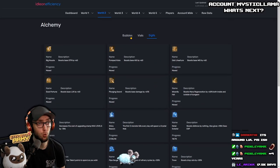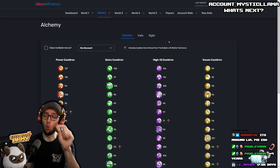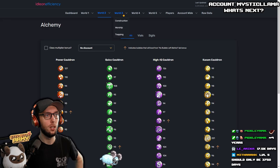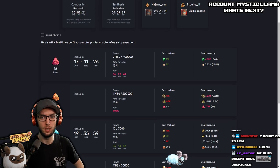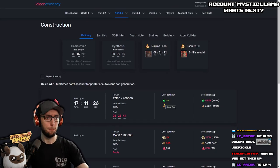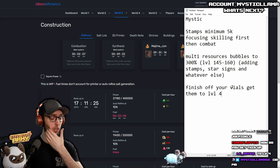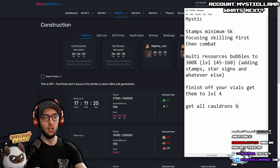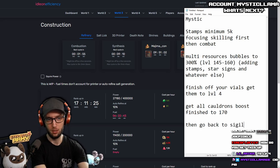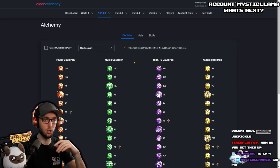Now, the real question — Mystic, do you have all your cauldron boosts at 170? Let's take a look at construction. Level 16, 14, 4, 7, 6. You want to get them all to 170. Get all cauldron boosts finished to 170, then go back to Sigils. You want them at 170 as soon as possible, because all the new bubbles coming out will be cheaper to upgrade — getting everything to max capacity is just going to be beneficial all around.